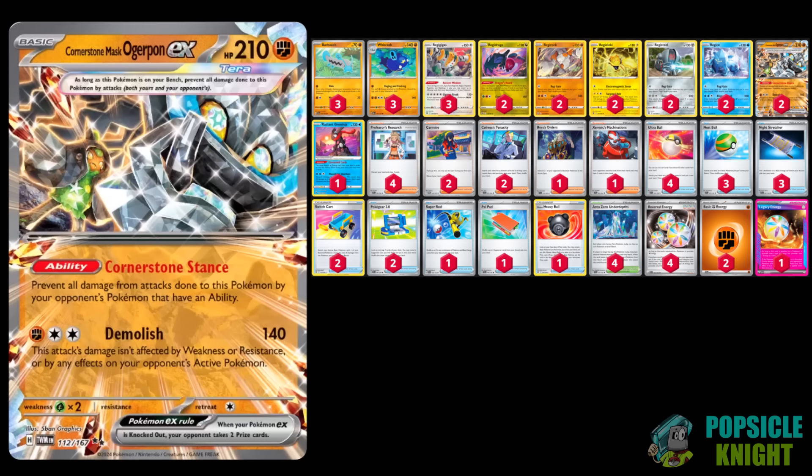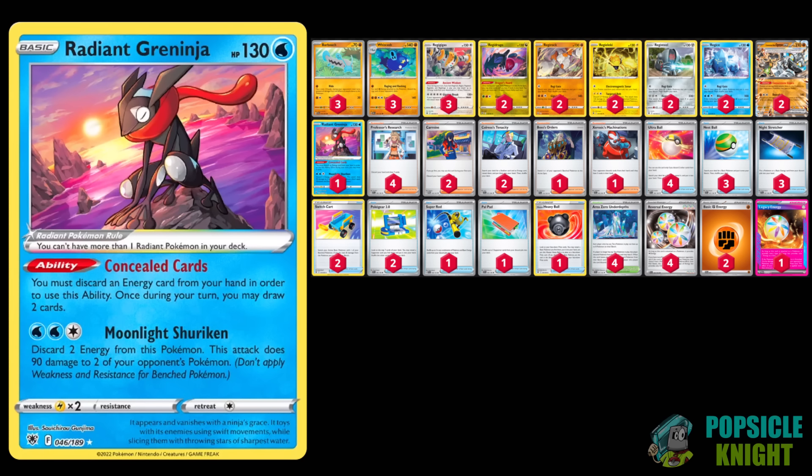Cornerstone Ogerpon ex also has an unblockable attack. I added a copy of Radiant Greninja in this build since it can help discard our Reversal Energies while allowing us to draw two cards with its Concealed Cards ability. Discarding the energies helps to set up for Regigigas so that we can accelerate them from the discard pile.